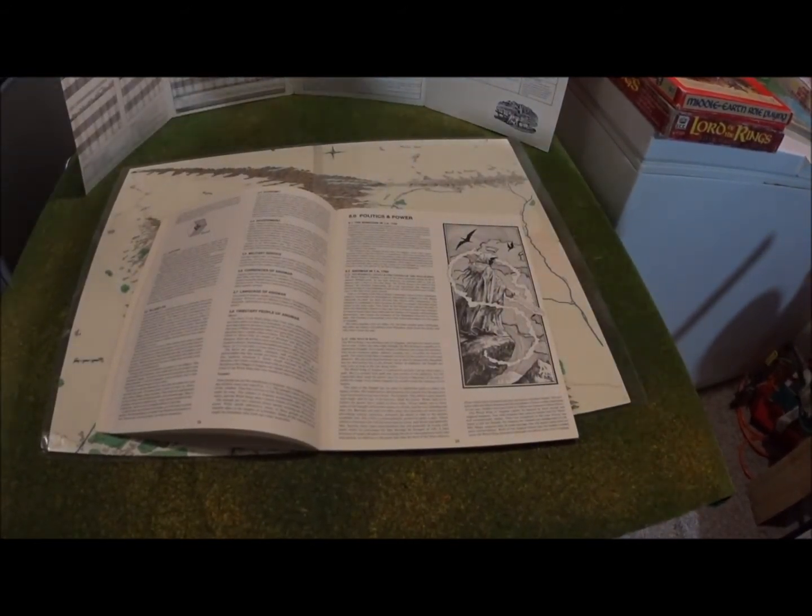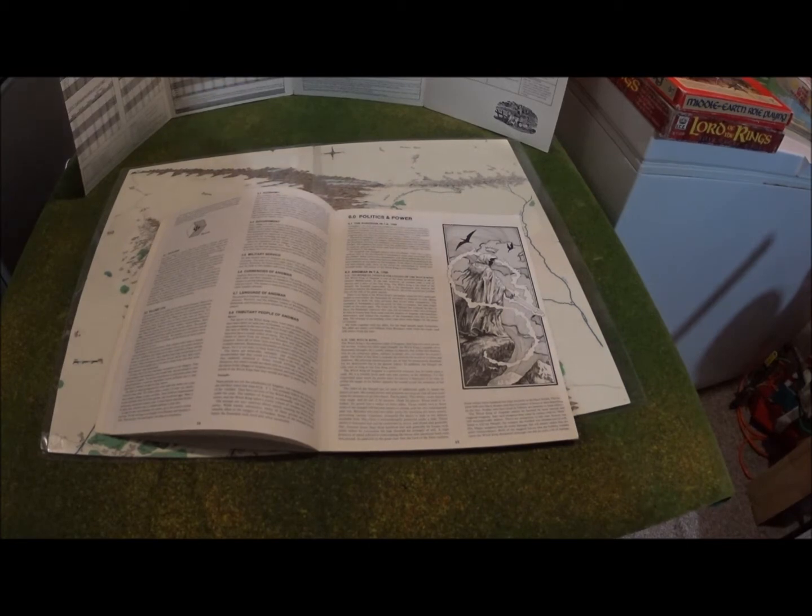So obviously this is Angmar. Angmar was created in 1300 of the Third Age by the Witch King, one of the chief Nazgul, sent north by Sauron to establish a kingdom in the far north in order to destroy the Dúnedain kingdoms of Arthedain, Cardolan, and Rhudaur — because the kingdom of Arnor had split up in 861 into three sister states and they were constantly fighting each other. So Sauron saw opportunity in their weakness to crush them one by one, which is exactly what happened in the end.